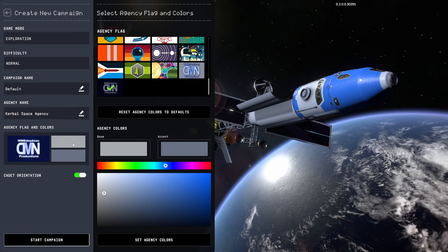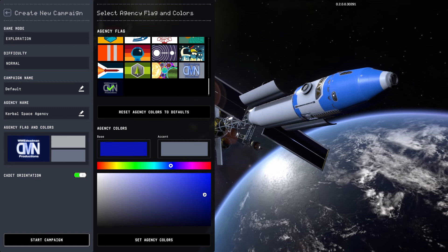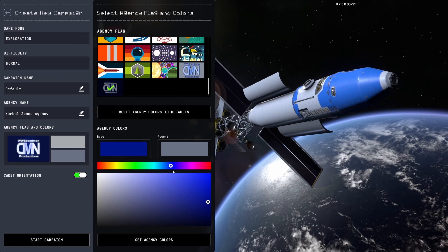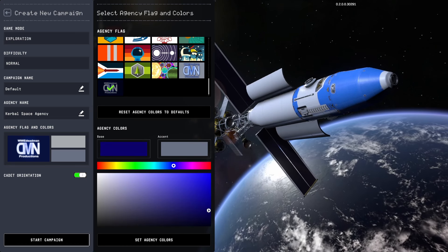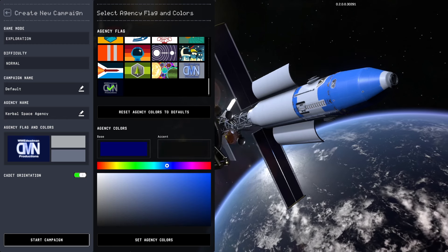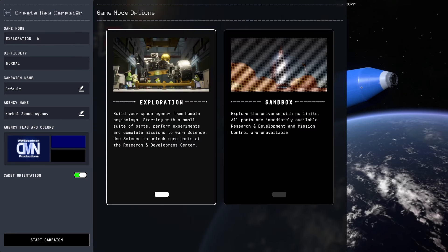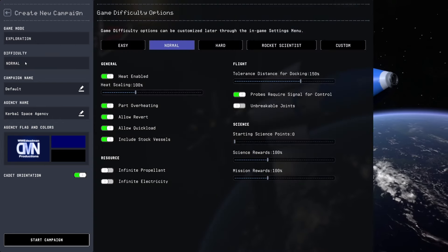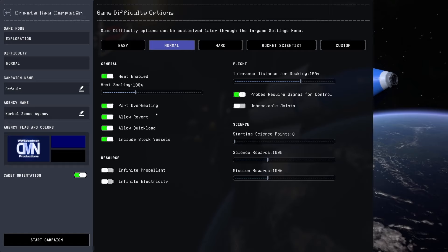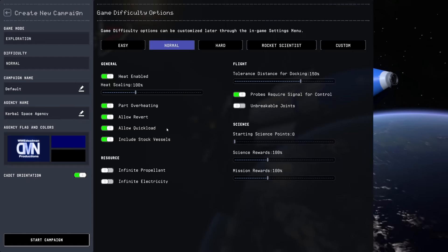Also, the game now works a whole lot better apparently. Game mode: Exploration. Difficulty: Normal. We have re-entry heating now, so part overheating and everything is in there. That's definitely something we'll keep on. Reverting and quick loading stays on because bugs — I don't think I'll ever turn off allow revert and allow quick load in KSP, ever.